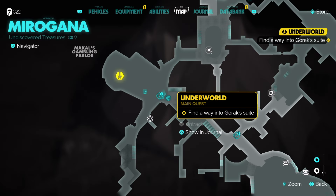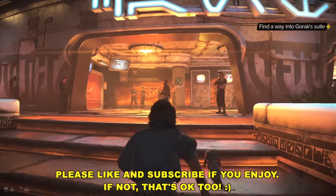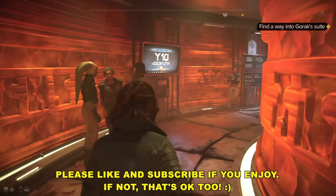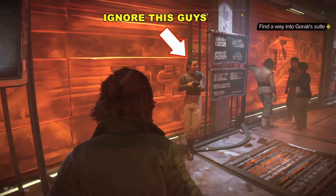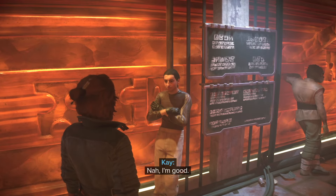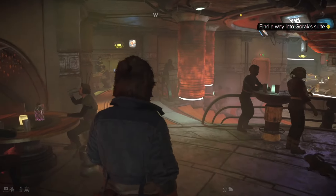So we are in Miro Ghana, and we are trying to get into Macau's gambling parlor. Standing from the front of it, we're going to head into the parlor, and you're going to get prompts to do stuff and talk to people, especially this guy. We're going to completely ignore him. If you've engaged in a conversation with him, go ahead and just speed through and walk away from him. I'm going to show you how to get into Gorak's suite free and fast.